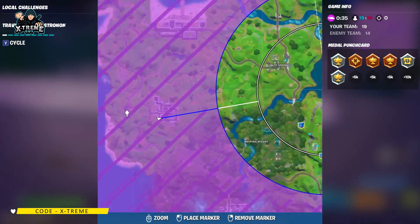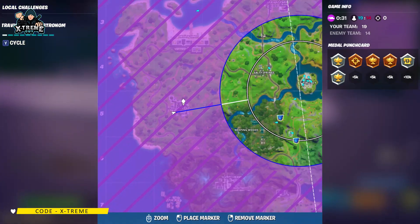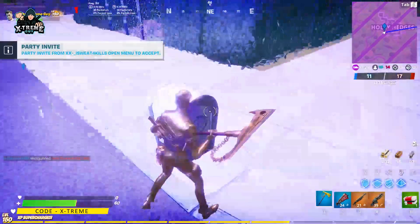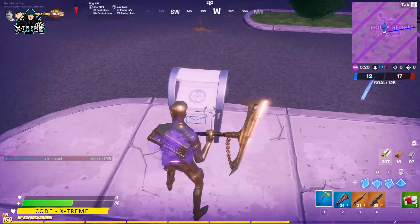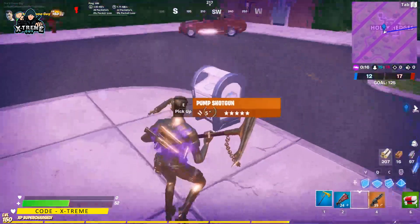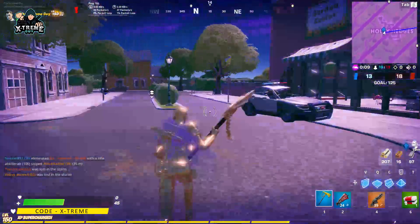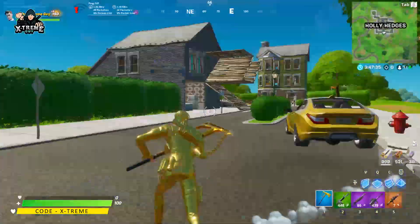I'm in the storm right now but I have to make this video like this. As you can see on the map, we have Holly Hedges, under Sweaty Sands, right over here. At this corner you're gonna find the drop box for the ghost style. I'll just drop one weapon over here — this is how you complete this challenge if you have selected the ghost style.